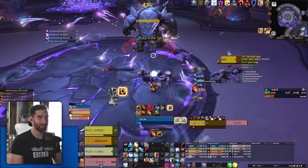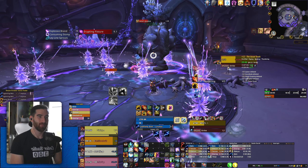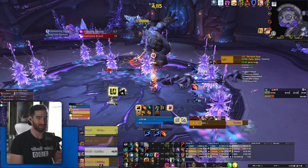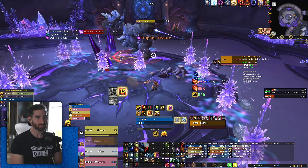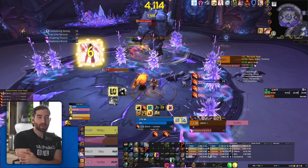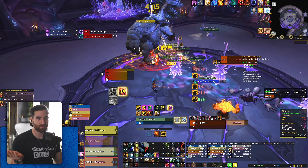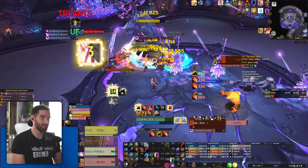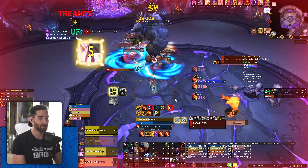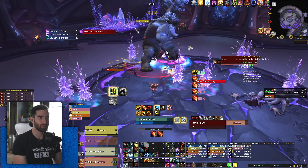Better than nothing. I had Storm Keeper saved for the ad phase too, and you can see I burst up pretty high with that. The keys are in a weird spot right now — the mechanics are very dangerous but mobs die really fast, so it's like a weird mix of key too high and key too low at the same time with our current gear. I sent out my Fire Elemental so I can start farming it back up. I might hold Fire Elemental in a higher key because mobs might live longer than a single unempowered Flame Shock charge, but because everything's dying so fast here, I can send it on cooldown.